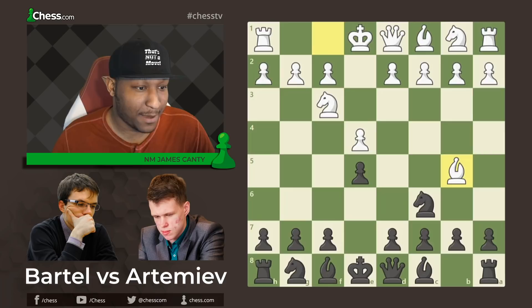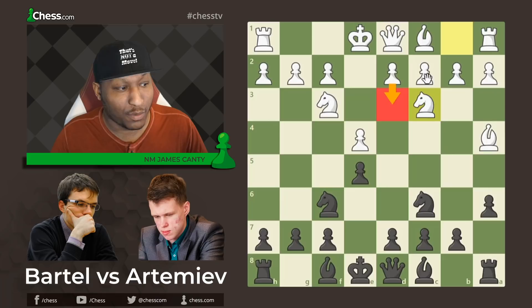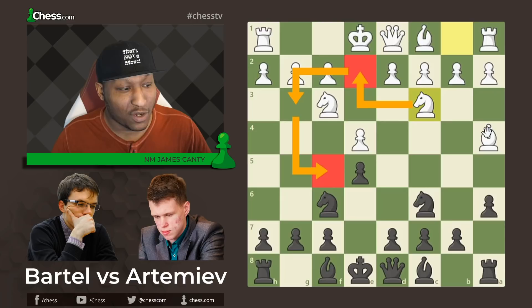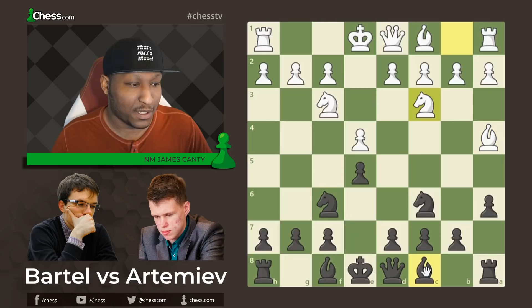We have e4, e5, knight f3, knight c6 — very common stuff. And then bishop to b5, the Ruy Lopez, a favorite of many, a very classical opening played at the world championship level. After bishop b5 there's a6, bishop to a4, and knight f6. Stuff you see every single day in the Ruy Lopez. Knight to c3, which is usually an uncommon one, not played as much as the d3 or c3 moves you would see most often.